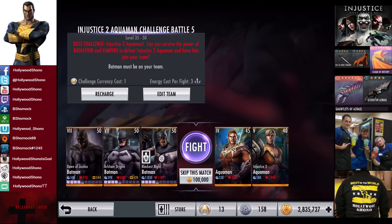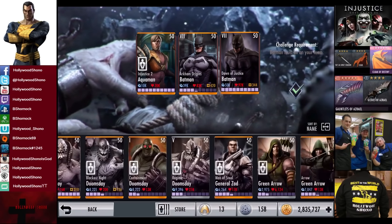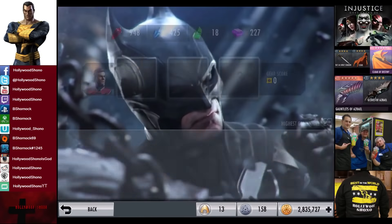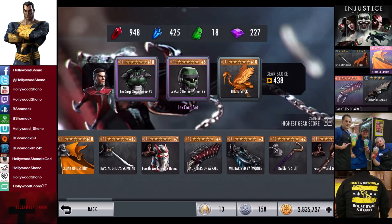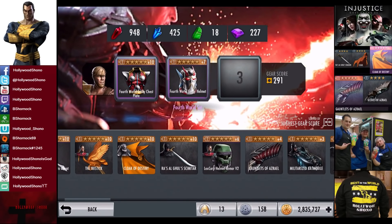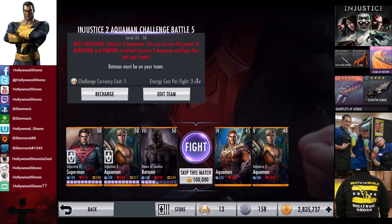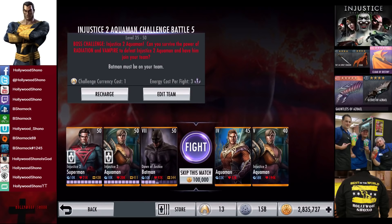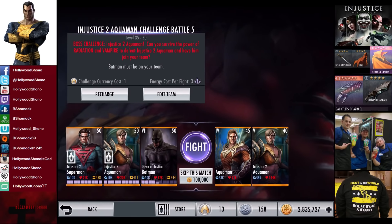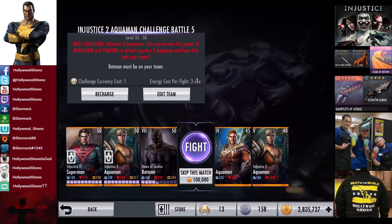We have Radiation and Vampire challenges — that might be tricky, but we're going to try it. We still need Dawn of Justice Batman. We're going to use Injustice 2 Superman and try Lexcorp and the Ibis Stick on Superman, and put the entire 4th World on Aquaman. Radiation might be a problem — if it's like 4%, we have to use Red Sun Superman. If it's 1% it might be doable. For the 15th matchup we have Aquaman and Injustice 2 Aquaman as the boss. Aquaman is level 45 Elite 4 — 33,000 damage, 57,000 health. Injustice 2 Aquaman is level 40 Elite 5 — 58,000 damage, 194,000 health. Challenges are Radiation and Vampire. It looks like it's 2% radiation, so that's not too extreme — it's possibly doable.